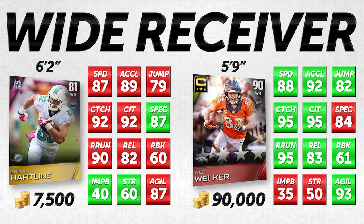Wes Welker's acceleration is three faster, and he's only one faster in actual speed. His jumping is three higher; however, he is significantly shorter — five inches shorter than Brian Hartline. So in actual ability to go up and get passes, Hartline will be better despite having a lower jump attribute because he's taller to begin with. Both are great in catching and catching in traffic — 92s across the board for Hartline and 95s for Welker. Then Hartline actually has an 87 spectacular catch while Welker only has an 84.